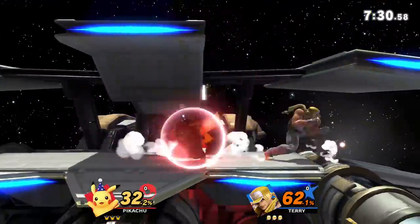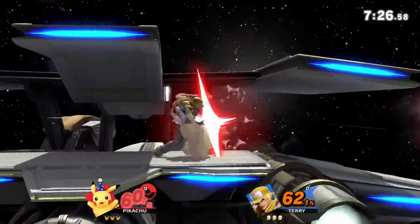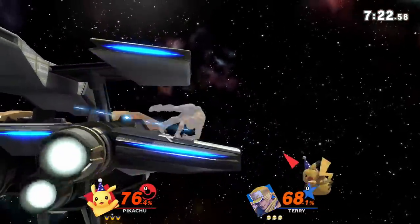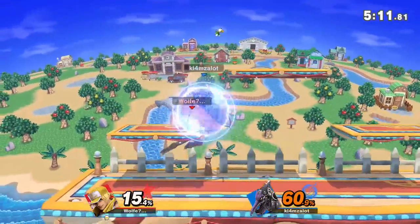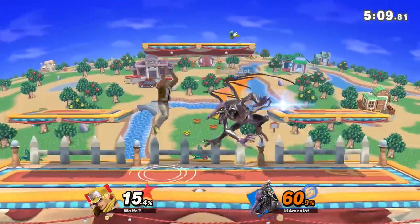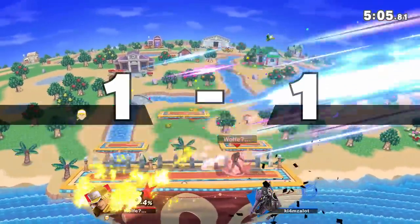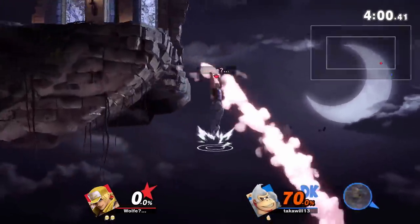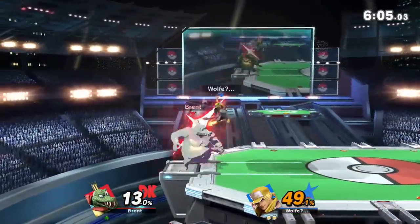Jab works better as a whiff punish tool than something to open opponents up. For that, you can go with a well-spaced forward tilt or down tilt. Down tilt shield pokes and can lead to a jab, which then leads to one of his specials. Neutral air and up air also net tons of combos. You can turn a falling up air into tons of things at low percents. At high percents, up air into down air is a good way to kill an opponent you've got trapped by the edge of the stage. You can also do great aerial strings with neutral air at low percentages.